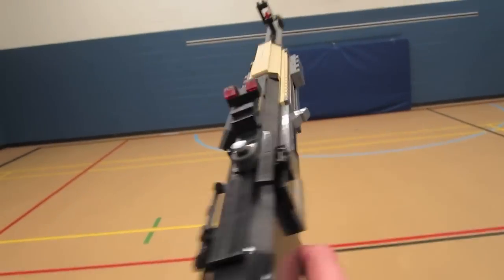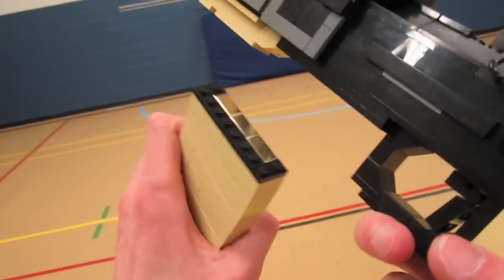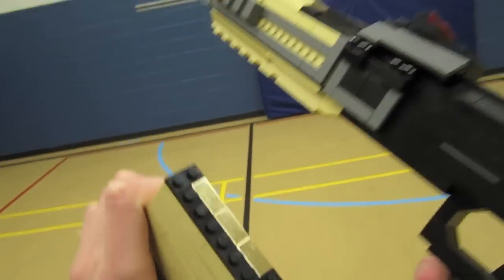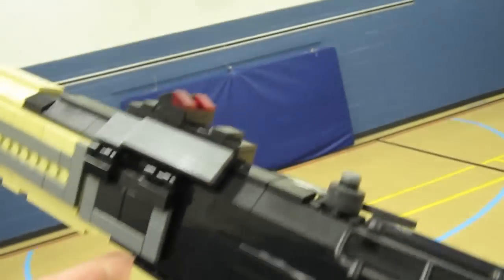This life-size LEGO model has the charging handle right here and the reloadable magazine — I used some gold plate pieces to give it that shell-casing metallic look.